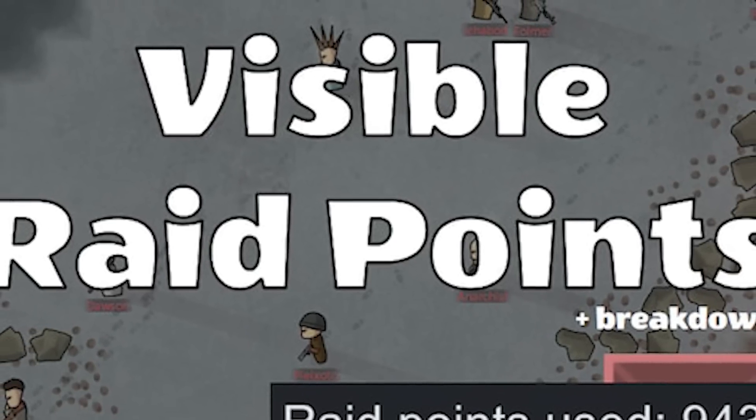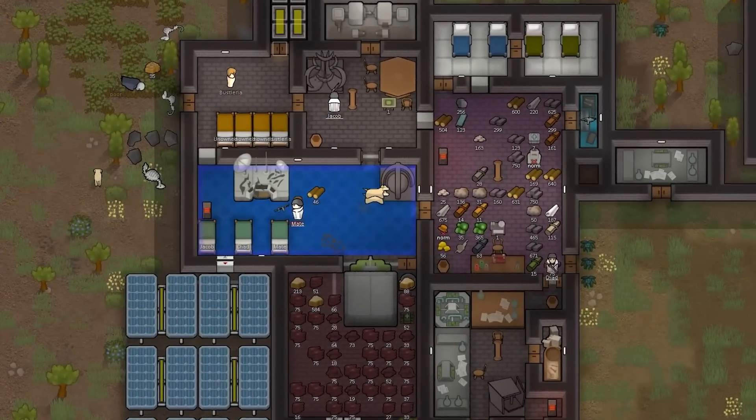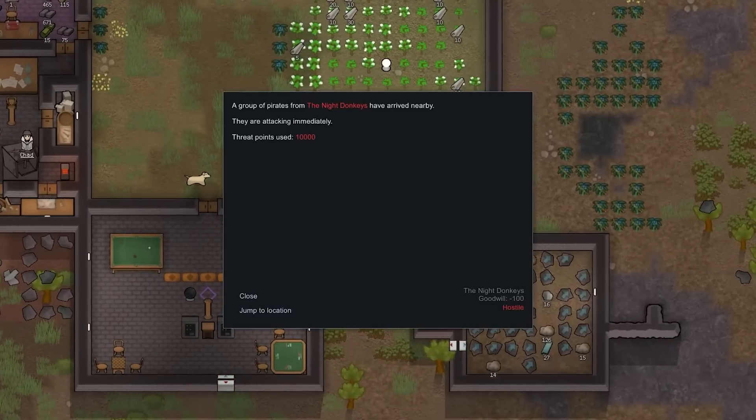Are you the type to grind wealth management in your colony? The Visible Raid Points mod might help you get a better picture of how fast the raids coming at you are strengthening, giving an indicator on the raid card noting the raid points value of each raid. A nice QoL mod for sure.